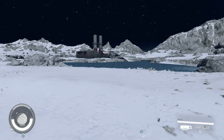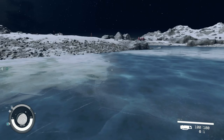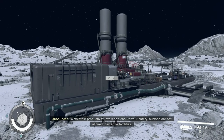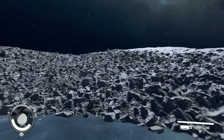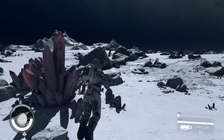We need to turn to the lodge because we have the thing. I bet that water is iced over. I don't like the sound of that — 'human presence identified, for your safety and our productivity metrics please refrain from engaging in any work while on the premises.' We'll just leave it alone because last time I went here we had to kill them all and there was no loot. See, John doesn't like to kill, he likes to beat.